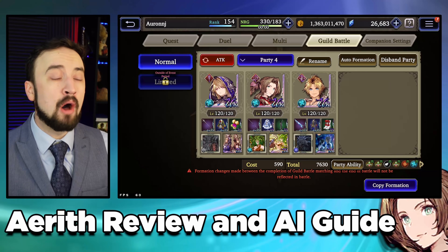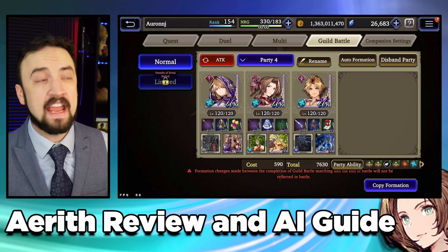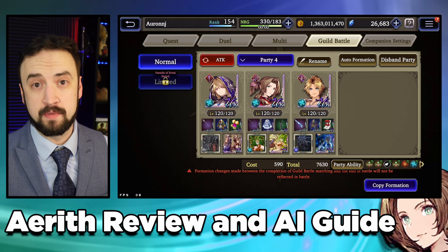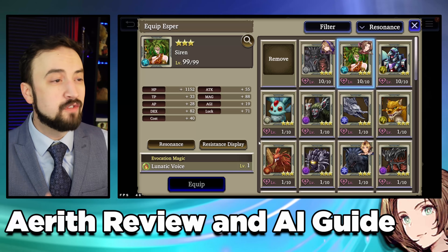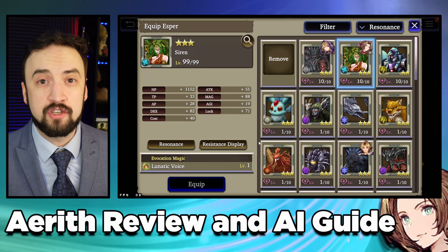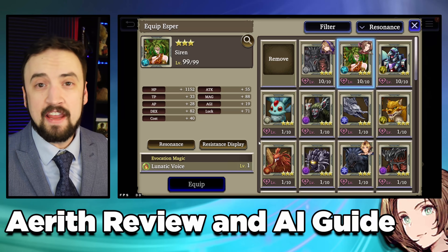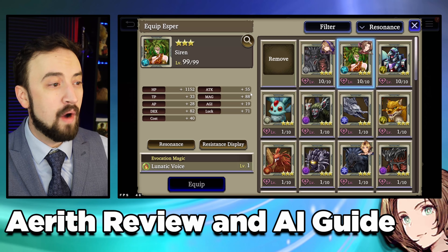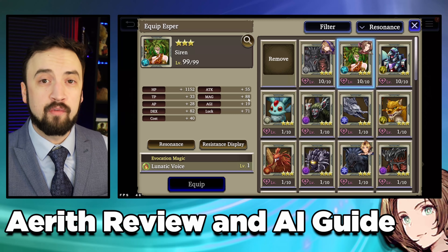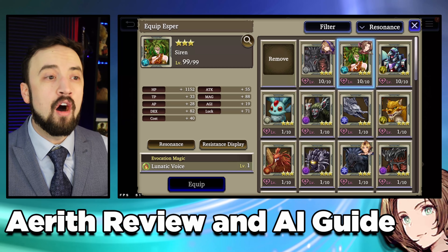This video is mostly going to focus on her AI, but I do want to mention Vision Cards, Espers, and gear real quick. When you're talking about Vision Cards and Espers specifically, you know what Vision Cards and Espers you have more than I do. So let me just tell you how to think about it with her. Obviously you're going to want Magic, HP, and Agility — those are the three stats I look for the most. I really like Bahamut and Siren on my Aerith.